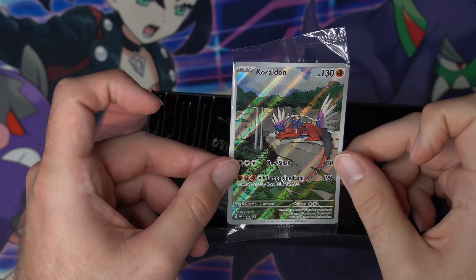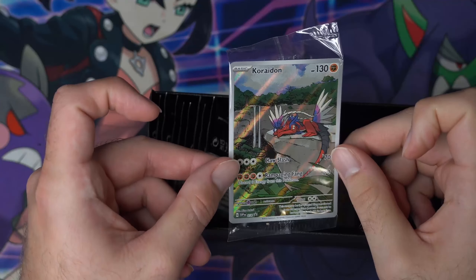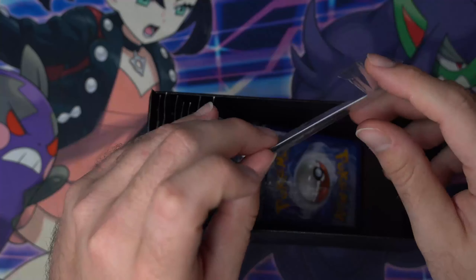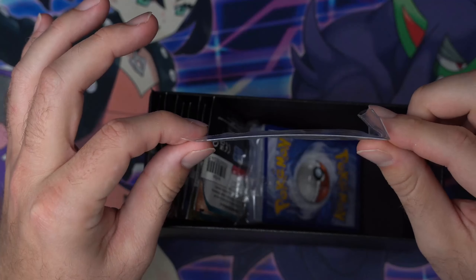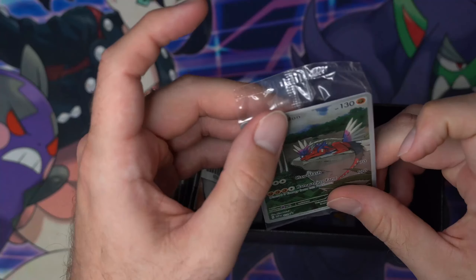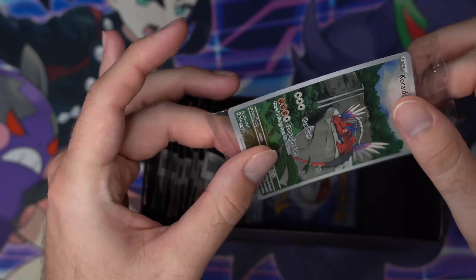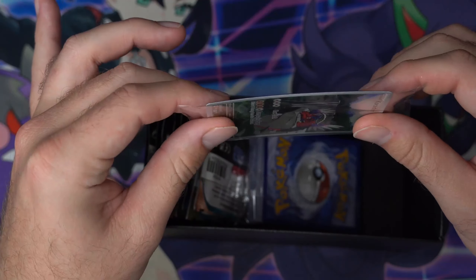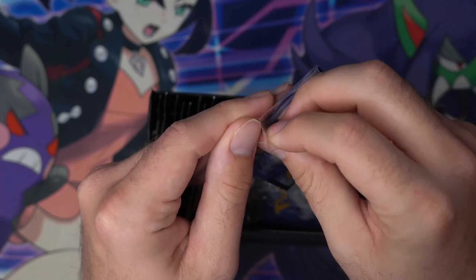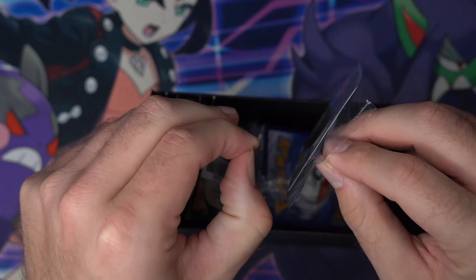I love this guy, he's just sleeping on a rock, which is so accurate for what a lizard would be doing — just sunbathing on a rock. It is a little bent, a little bit of a curvature to it, but that's okay. We can put him in a sleeve and a top loader or card saver and hopefully straighten him out. I'm taking him out of the plastic so we can reveal him in all his glory.